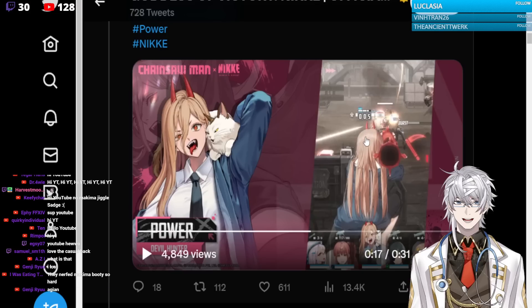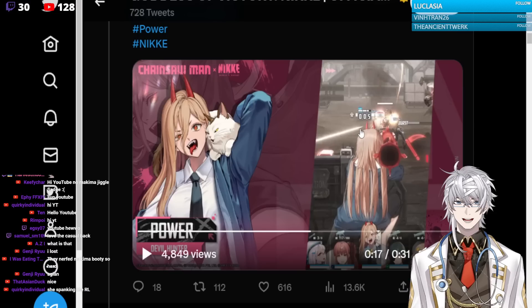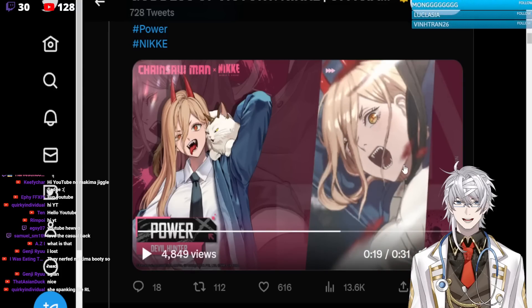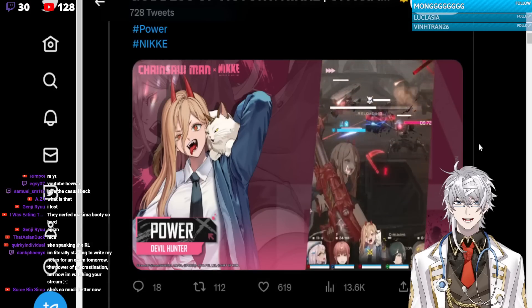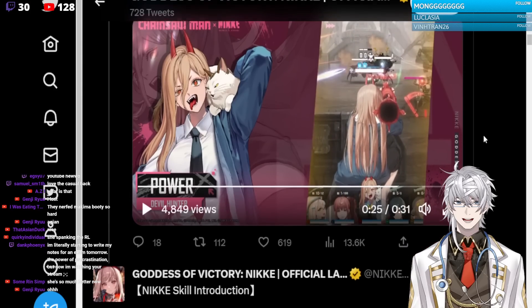Right off the bat, I'm going to tell you again — last week there was a leak, and in that leak, Power's attack buff only applied when she killed a unit. However, we can see the stack went up as soon as she attacked with a full charge. So that is really good. I'm assuming that her skill got buffed, so let's take a look.